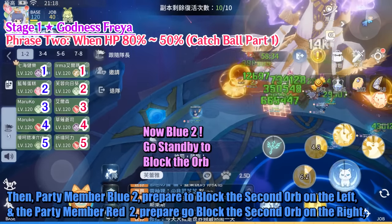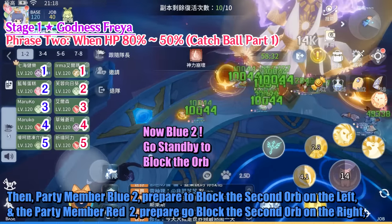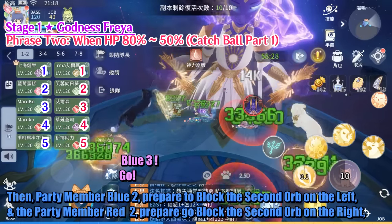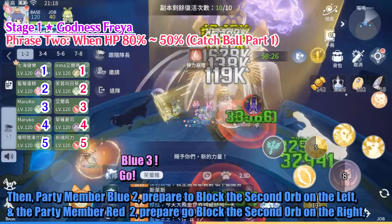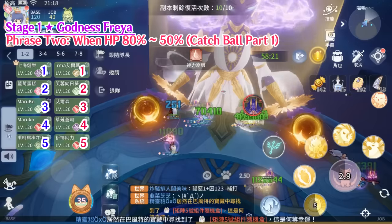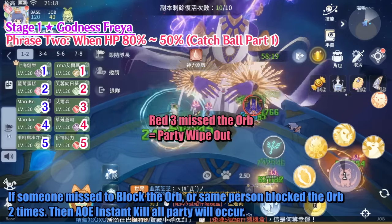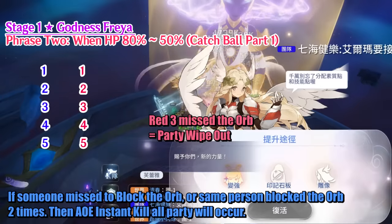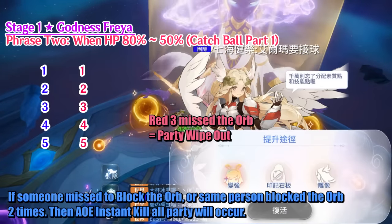Then Party member Blue 2 prepares to block the second Orb on the left, and Party member Red 2 prepares to block the second Orb on the right. If someone missed blocking the Orb, or the same person blocked the Orb 2 times, then an AoE Instant Kill on all party members will occur.